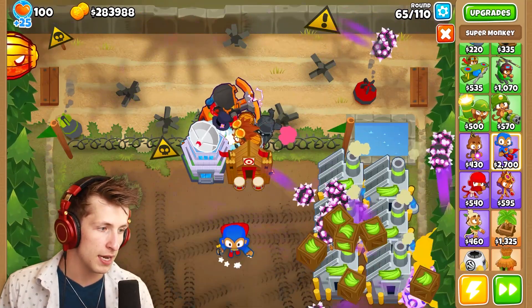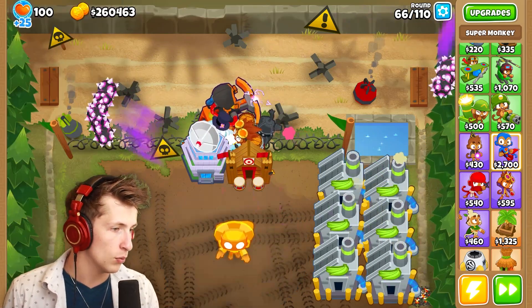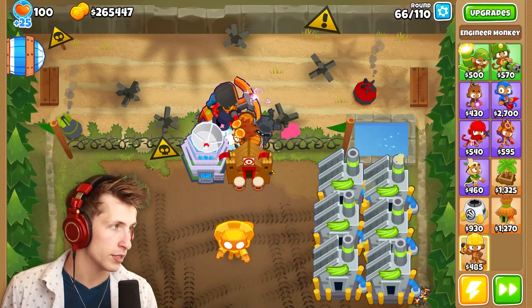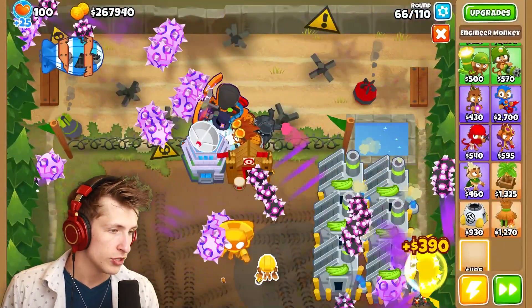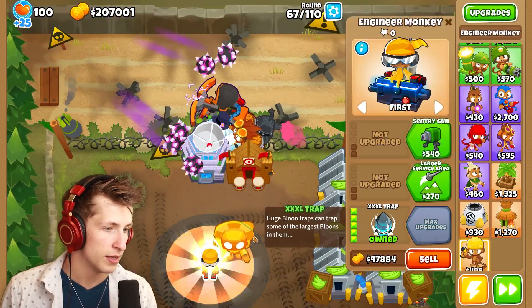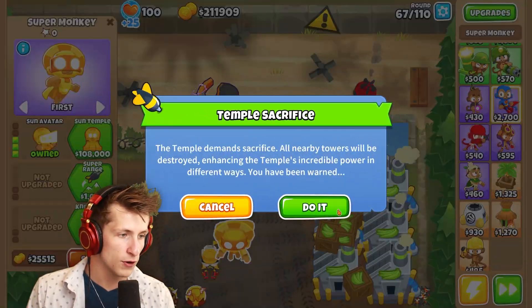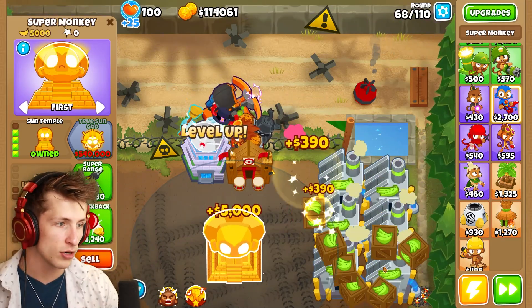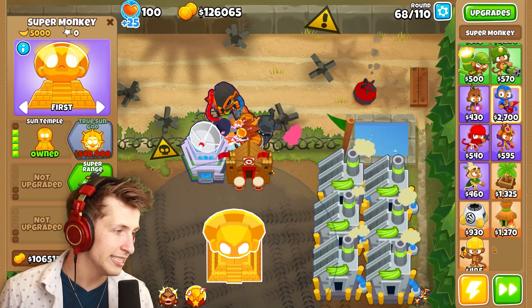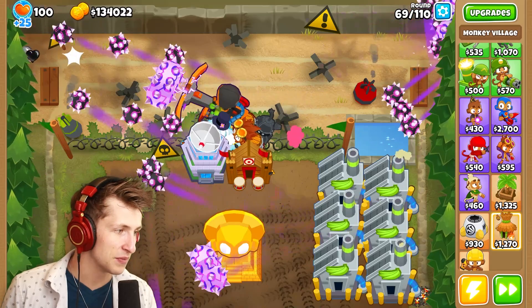Let's put our super monkey down, level them up. Before we get a Sun Temple we need fifty thousand dollars in support, which I think we can get from the XXL Trap. We'll put that down, get the XXL Trap — there we go. There's the first Sun Temple, and it's gonna start getting us about five thousand dollars every round.